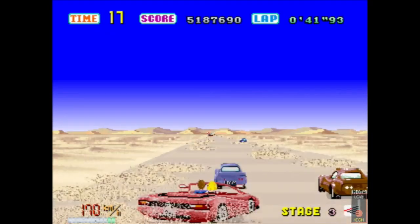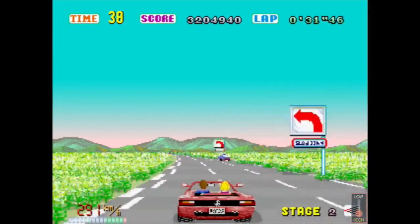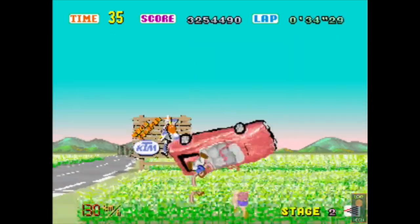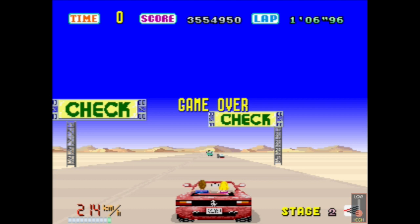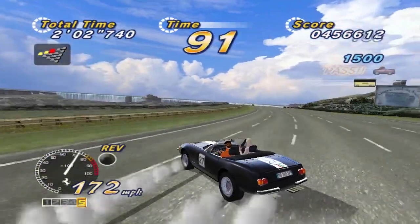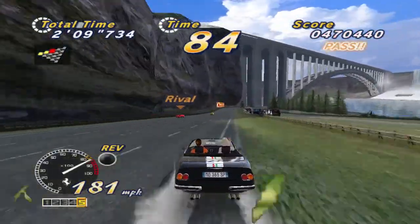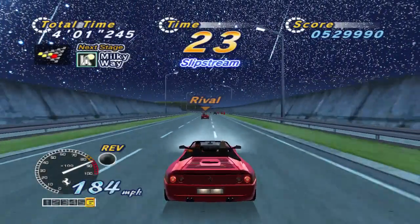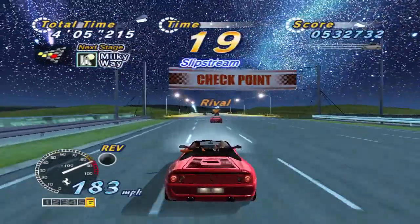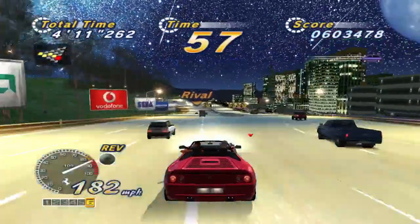In retrospect, the original OutRun was too difficult, and was probably designed so in order to earn more quarters. The low camera angle, which showed much less of the horizon compared to OutRun 2, resulted in a game that relied too much on memorization. Only players who knew the course layout well were likely to finish, especially given the game's less forgiving steering controls. OutRun 2 instead emphasizes the journey rather than the destination. Finishing is easy in OutRun 2, but finishing with a great score is not — and I think this is a much better system. Less skilled players will still have a good time, and more skilled players will also have a good time because OutRun 2 has a much more interesting scoring system than the original.